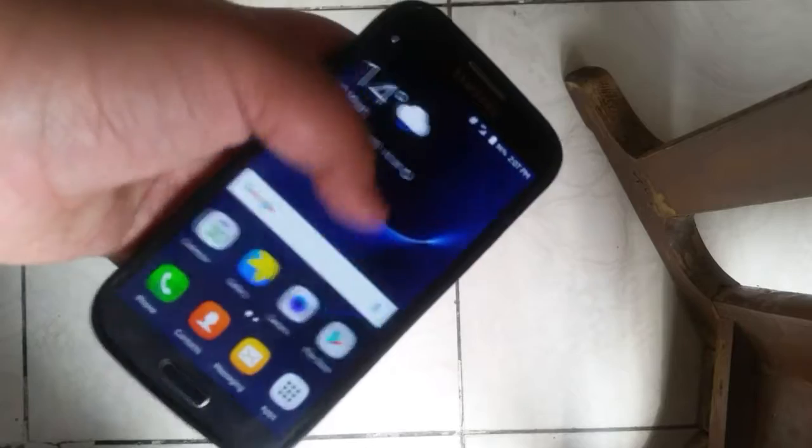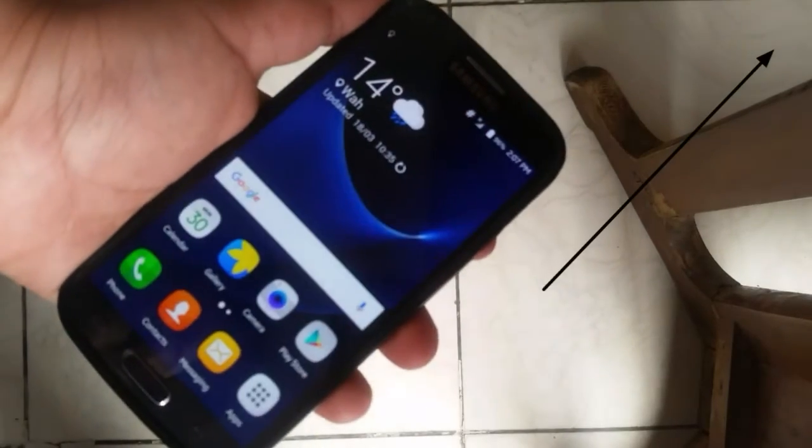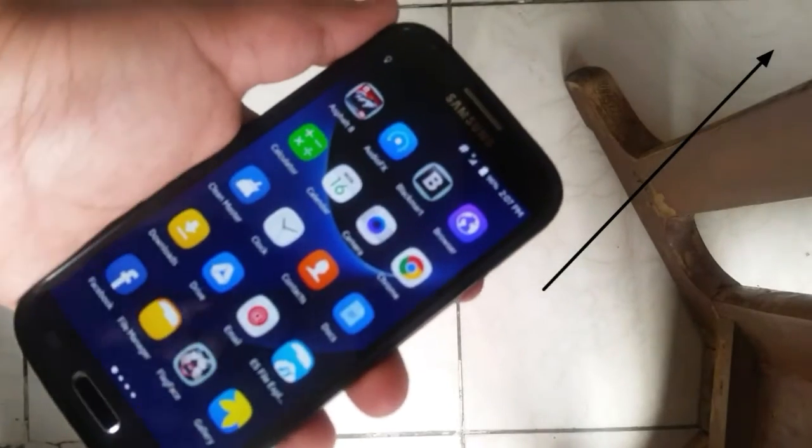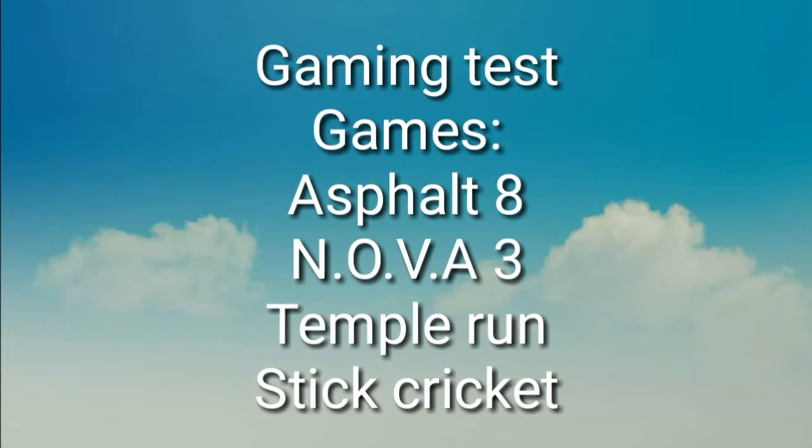Now I want to get this theme out of the way — this is a theme I'm rocking on my device and I made a video on it, so I will link that on the card on screen and in the description. Just tap that card if you are interested in this TouchWiz theme for the CM.